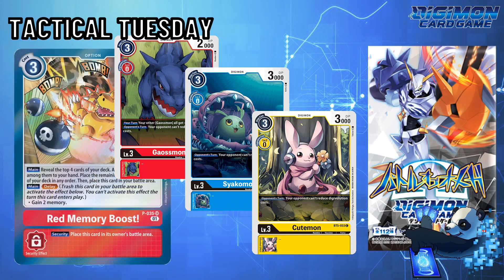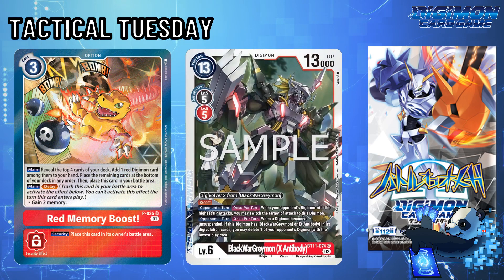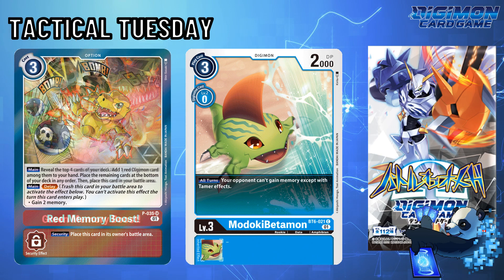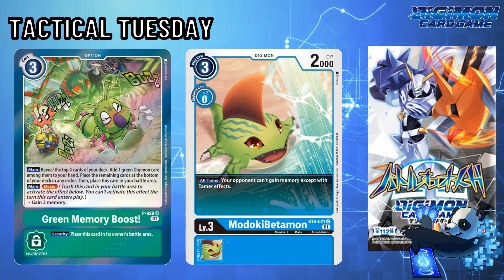While Memory Boosts are another critical item that players will continue to use, decks like Black War Greymon X run maybe 1 or 2 boosts to search. That being said, Madogi Betamon, Chumon, Ghazimon, and Terriormon are still great deterrence against decks like Grandis, which utilize 3 to 4 boosts, and Melga X decks, which could utilize Memory Boosts and also Hammer Sparks.